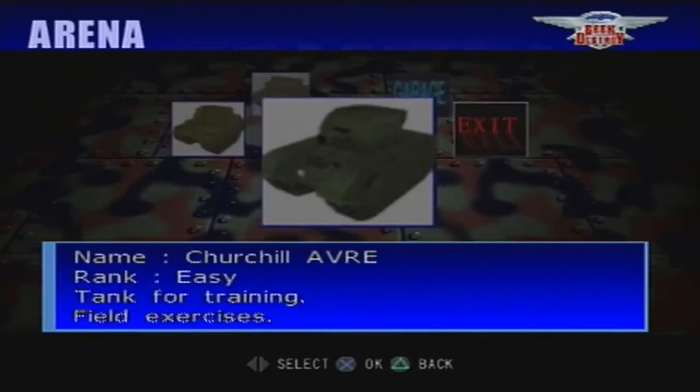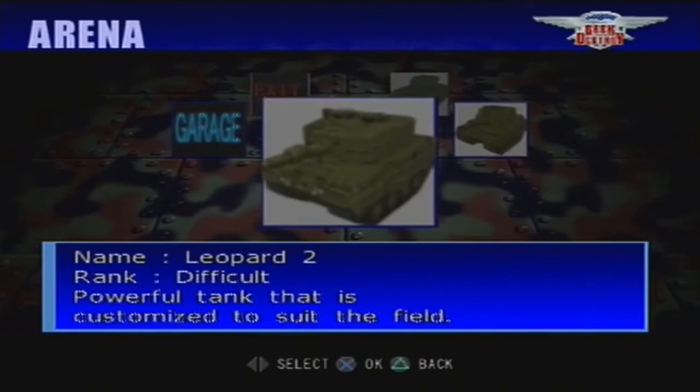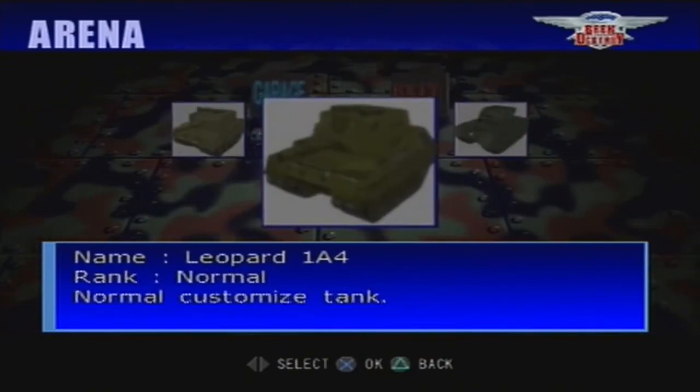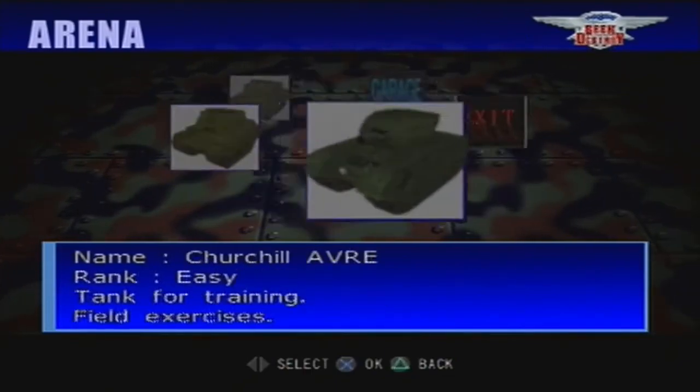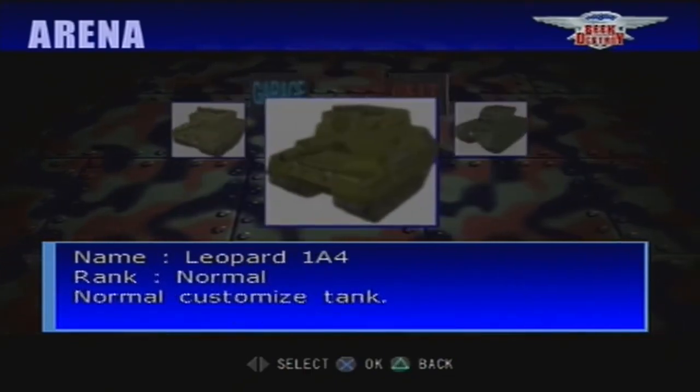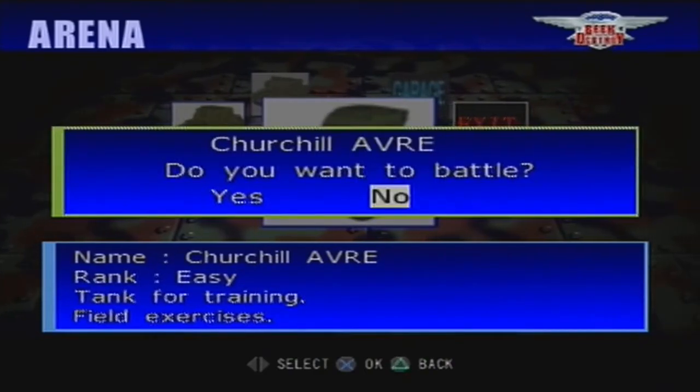Here we've got Churchill. Oh very nice. These might be heavy tanks. Basically all we want is a heavy tank where we can have a turret that spins around where we can attach the gravity gun. That's all I want. This is so much to ask for.